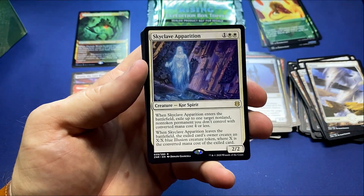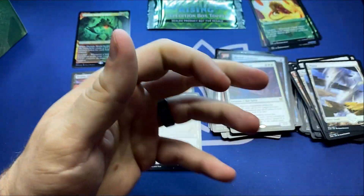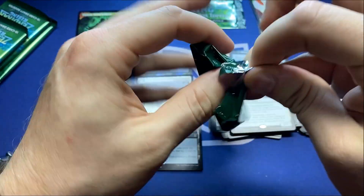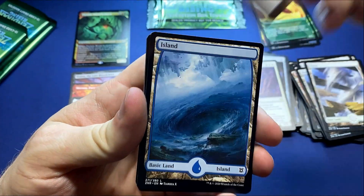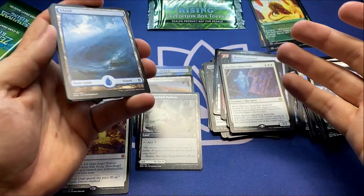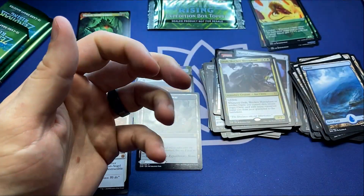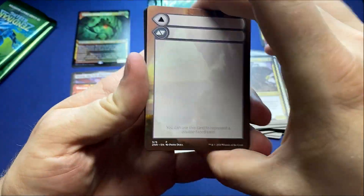Joraga Visionary Foil and the Skyclave Apparition. Getting down there — four packs left and then we'll dive into the Box Topper. There are 30 different Expedition cards and in my opinion they're all pretty good. You're not super sad with any of them, especially when it's just a bonus — remember, we're paying the same price as any other set. Skyclave Hierophant is the Buy-A-Box promo depending on what your LGS is doing.